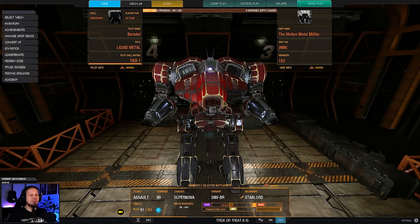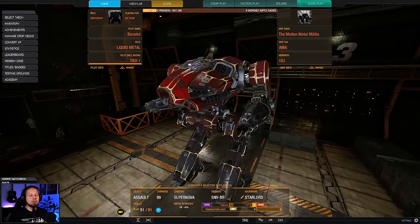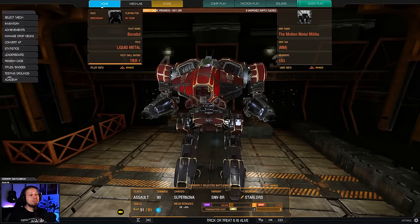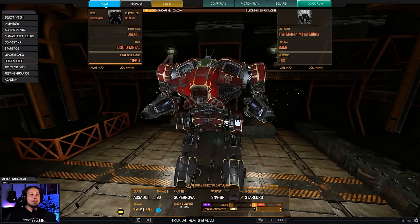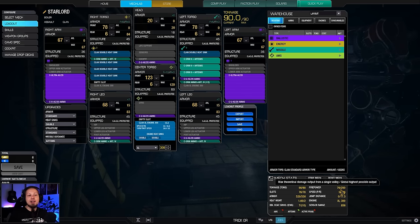Today I have something for you short-range burst fire brawl lovers. I am playing the Broiler today, and this build is super super cool because it can overpower your enemies quite quickly because we just have a massive amount of upfront burst fire here. Our Alpha Strike says 76.